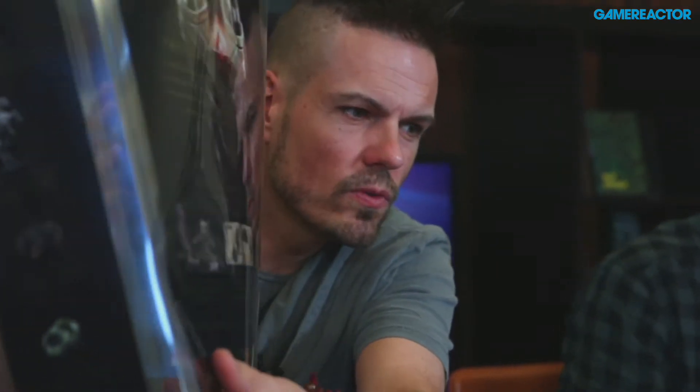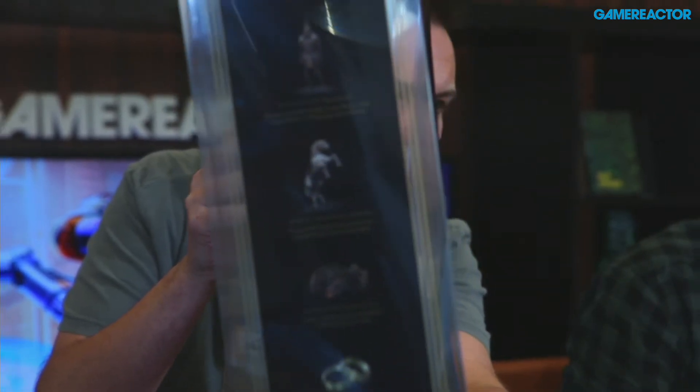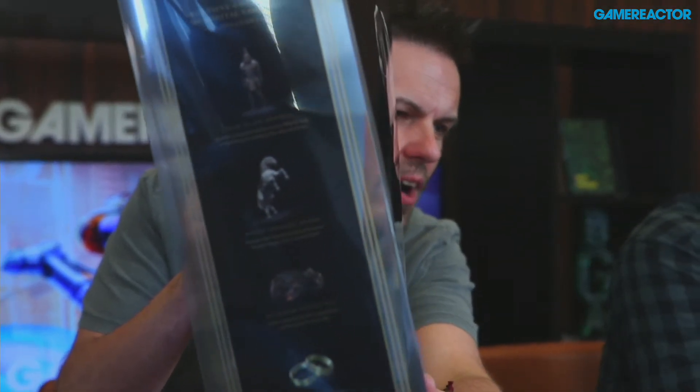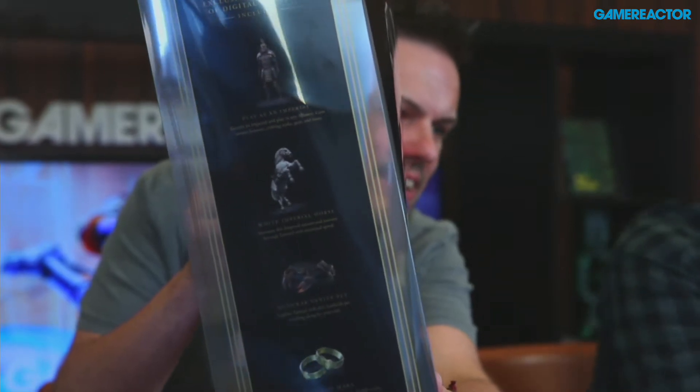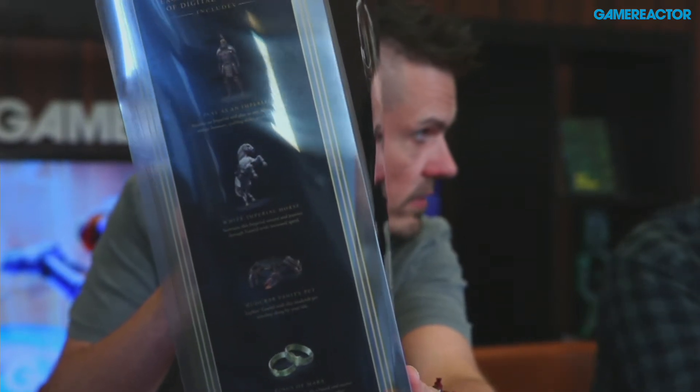You're getting a Mudcrab Vanity Pet — a crab that can follow you around the world; that's a non-combat pet, just a little follower. And then you're getting Wings of Mara: if you complete a Ritual of Mara together with a friend, you will receive bonus XP while playing. So that's a good deal — that's the digital content.